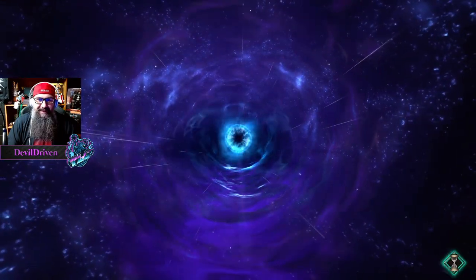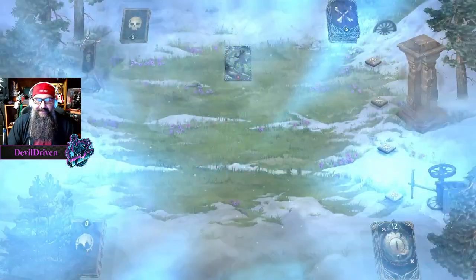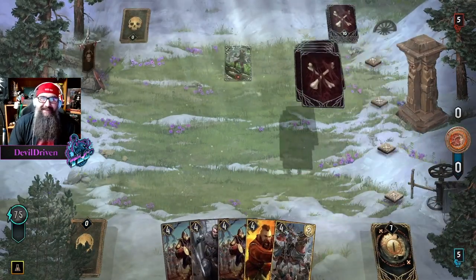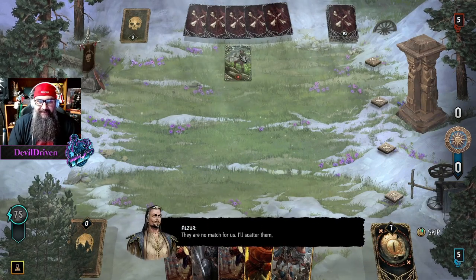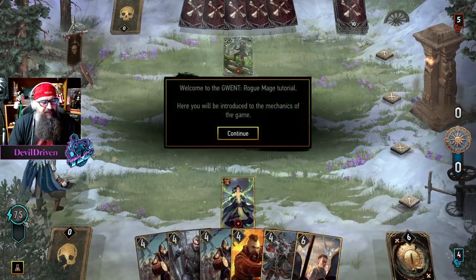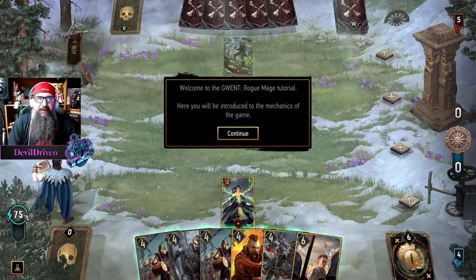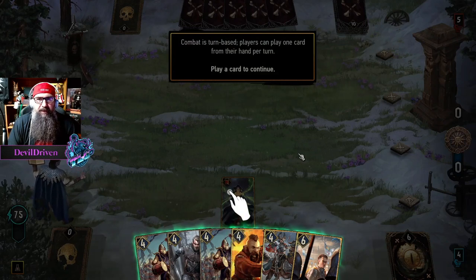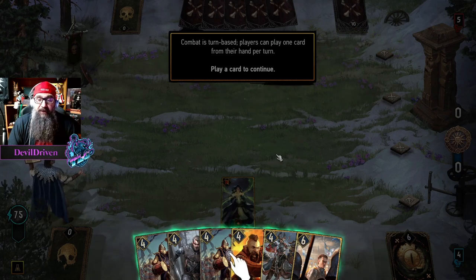I like the loading screen. Okay, who's this? Ambush — I knew this road wasn't safe. They're no match for us, I'll scatter them, cover me. 75 resources. Welcome to Gwent Road Mage tutorial, here to be introducing the mechanics of the game. Combat is turn-based; players can play one card per hand. Play a card to continue.